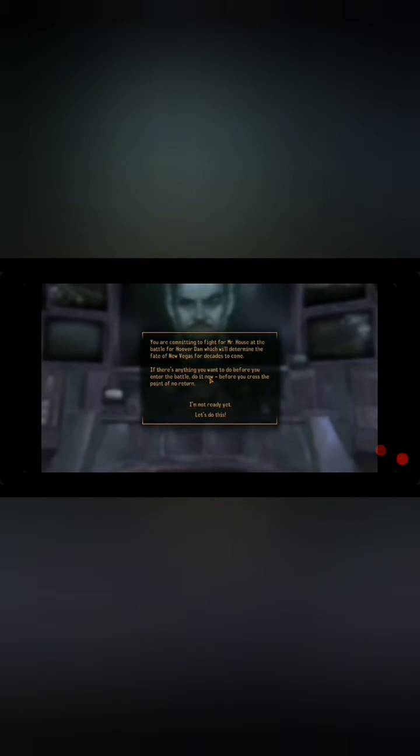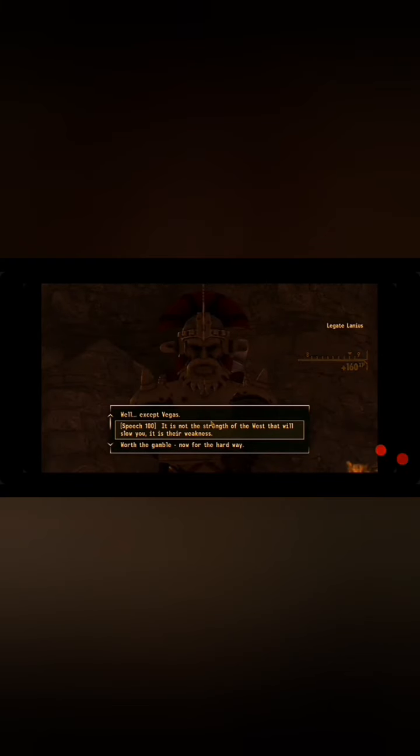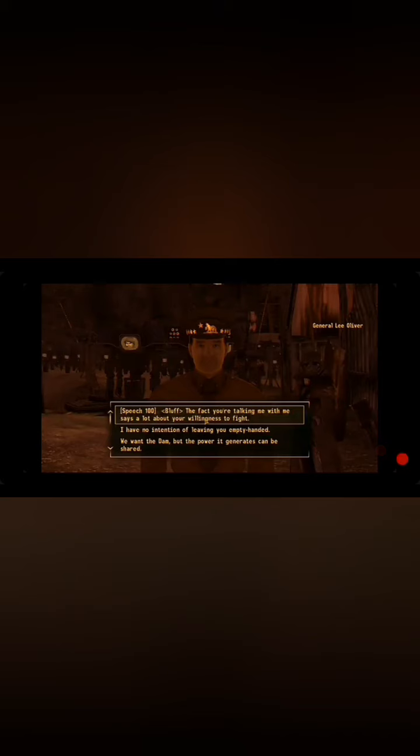Now it was time to report to Mr. House for the second Battle of Hoover Dam. I'll skip ahead to where we meet Legate Lanius and General Oliver. I used the Speech skill on Legate Lanius to convince him to retreat, and I also used the Speech skill on General Lee Oliver to convince him to retreat. And that's it — we beat Fallout New Vegas with only a shovel.